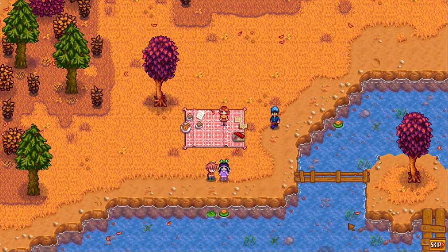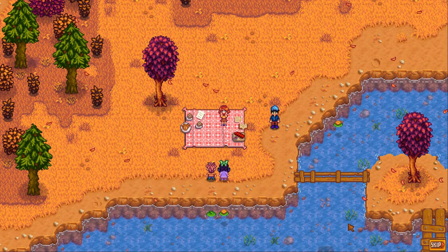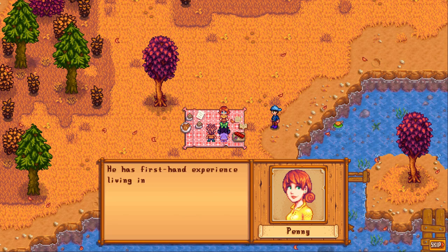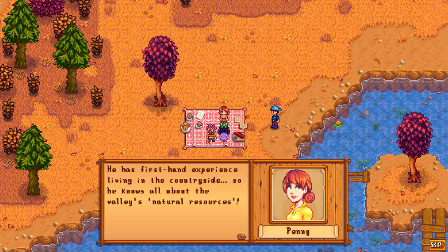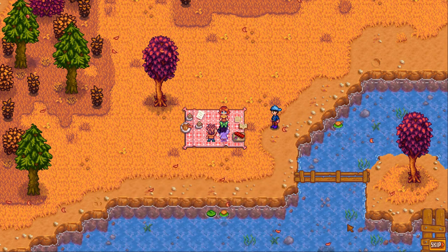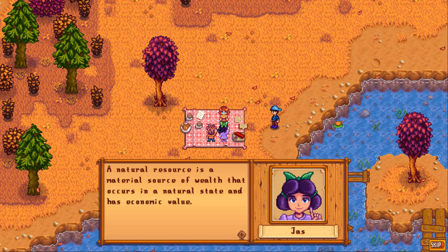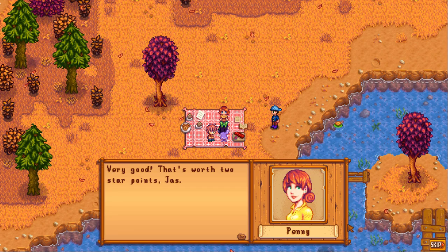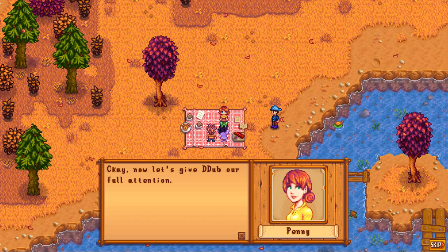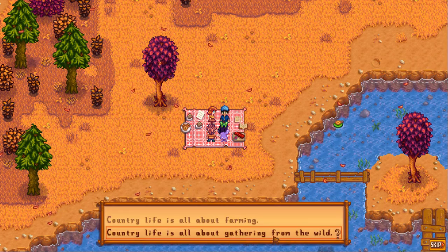Let me just call the children over — yoo-hoo, kiddos! Jess, Vincent, may I have your attention please? I have a very special guest here to talk to you today — our very own local farmer D-Dub. He has first-hand experience living in the countryside. Can anyone tell me what a natural resource is? A natural resource is a material source of wealth that occurs in a natural state and has economic value. Country life is all about gathering from the wild, about farming.